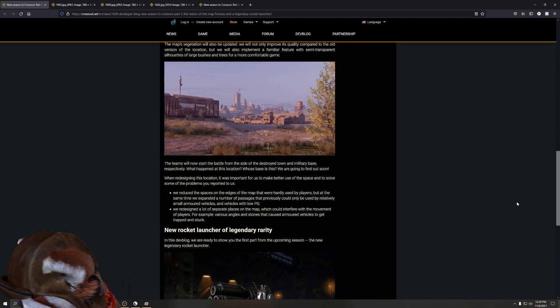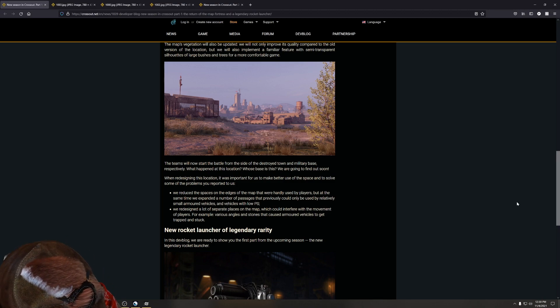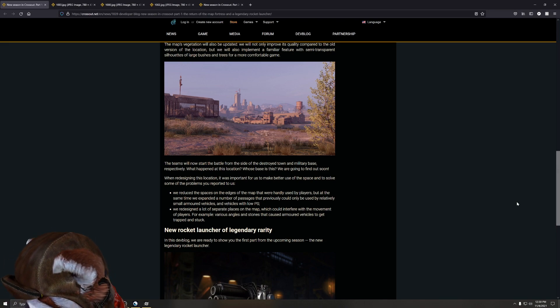Teams will now start the battle from the other side of the destroyed town and military base respectively. 'What happened to this location? Whose base was this? We're going to find out soon.' So does each map come with a new lore aspect? They've redesigned this location to make better use of the space and solve reported problems. They reduced the spaces on the edges that were hardly used by players.